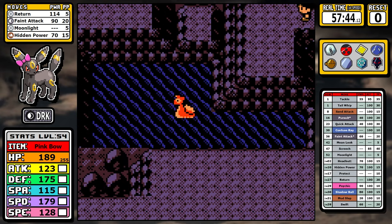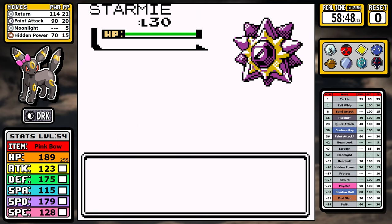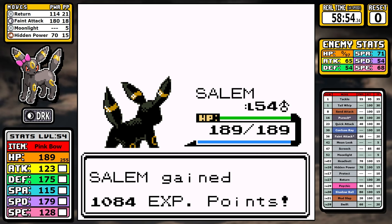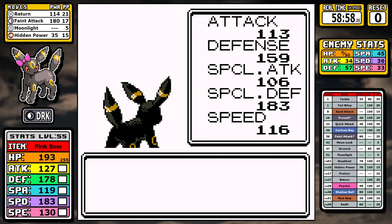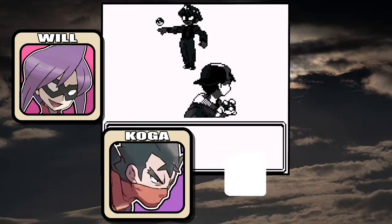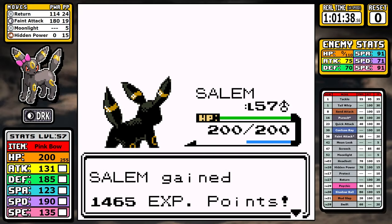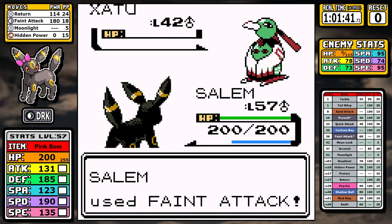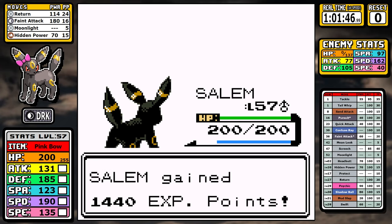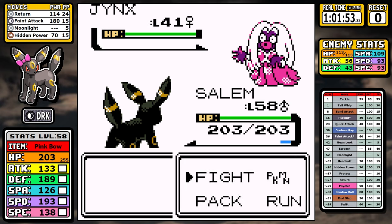To prepare for the Elite Four, I grab the Mount Mortar Rare Candy and pick up a few extra trainers heading toward Indigo Plateau, ultimately reaching level 57 after the last rival battle. First up is Will — no time wasted here. He's a Psychic-type trainer, I'm a Dark-type, we have extra levels and super-effective damage. If I can say anything about Will, it's that he actually makes Umbreon look like an offensive force — there are mostly one-shots, and it feels pretty good.